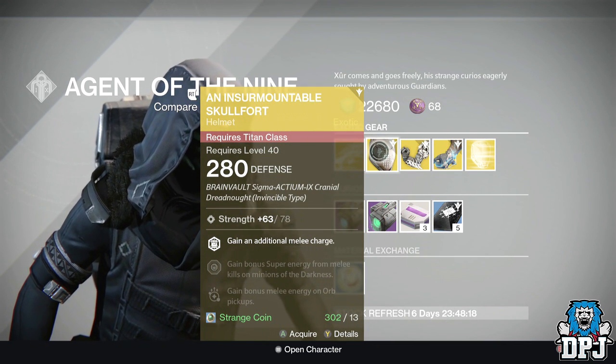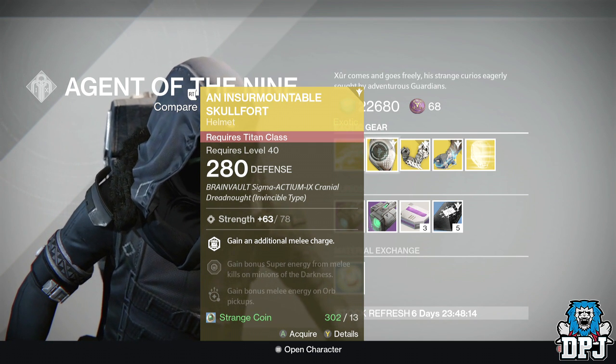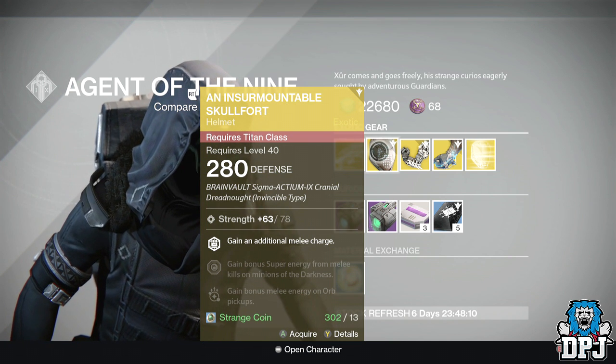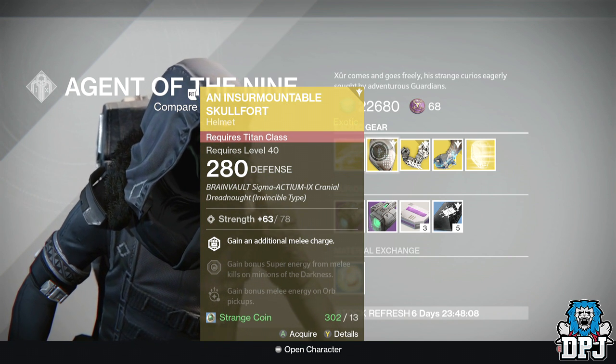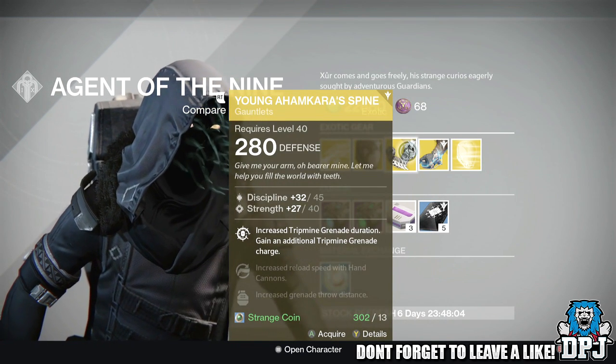For the Titan we have the Insurmountable Skullfort. This offers 280 defense with 78 strength. Perks include: melee charges are gained, an additional melee charge, gain bonus super energy from melee kills and minions of the darkness, and gain bonus melee energy on orb pickups.